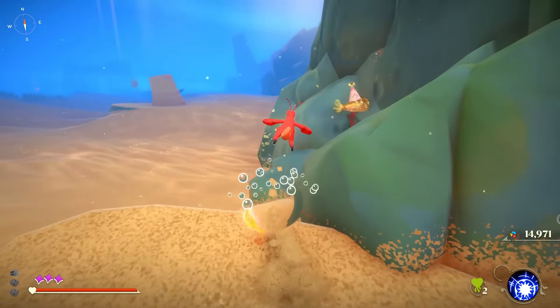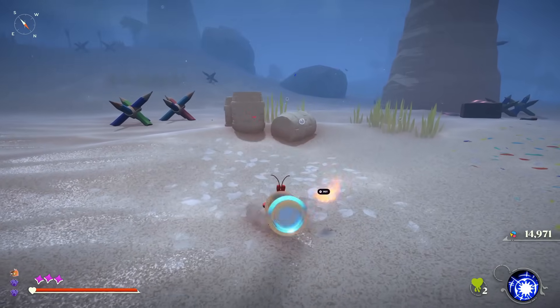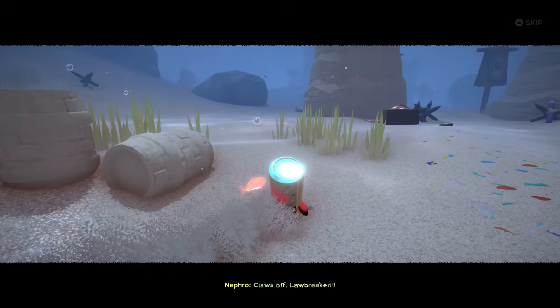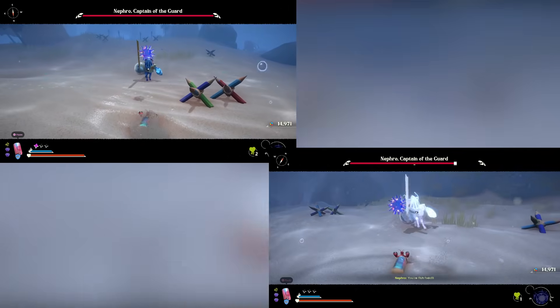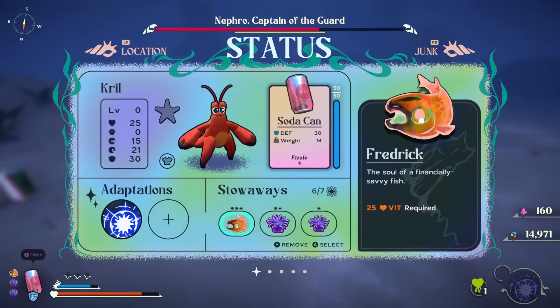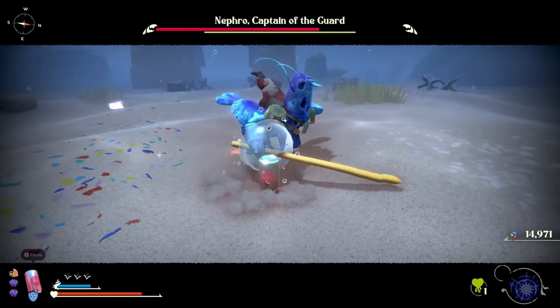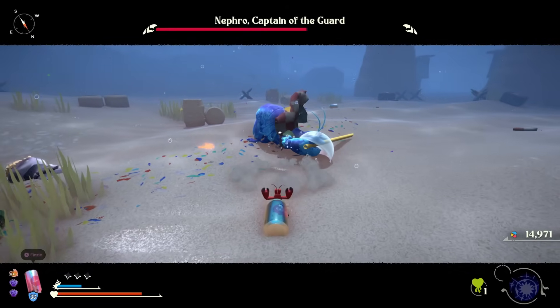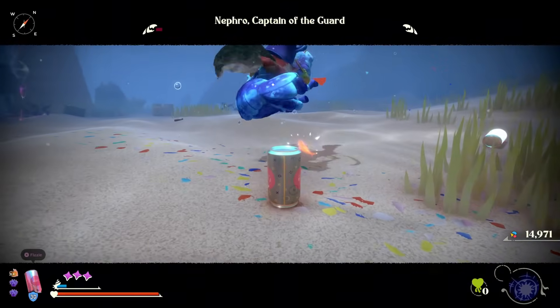Just 15 more crystals needed, and I needed access to shells anyway, so I headed to the vending machine, equipped a soda can, and started the fight with Nephro. Hitting Nephro with two urchin bombs, I tagged Frederick in to take care of the rest. As I parried Nephro over and over, he could not get in on me. Knocking him over a few times, I was only getting hit by his unblockable attack. In no time, he was dead.